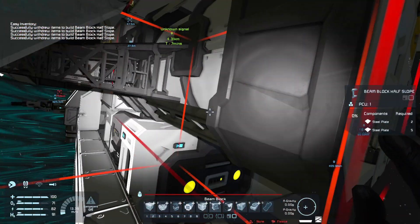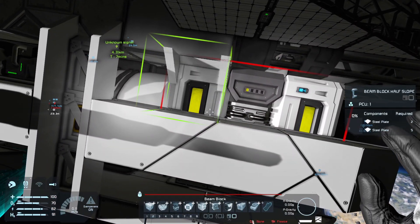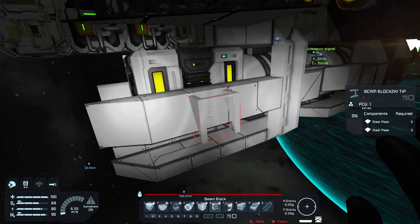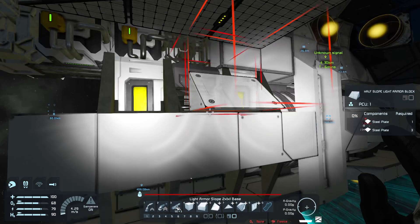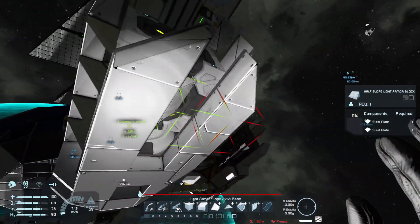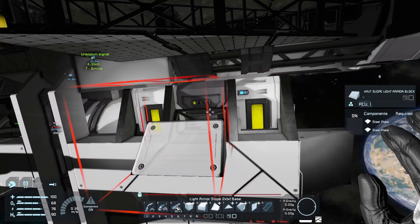We need to shield this up a little bit - beam blocks ain't gonna do too much but it will work for now. I'm gonna put a half slow block so I can see a little bit better on the side if I need to. Probably don't need to but just in case.